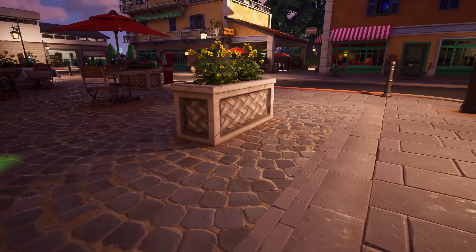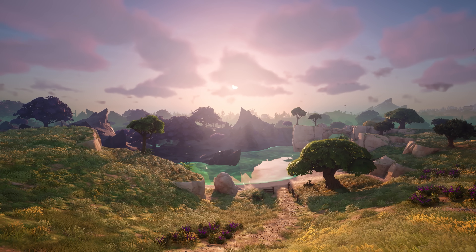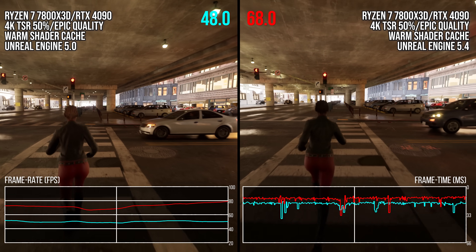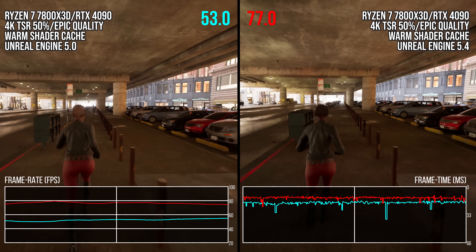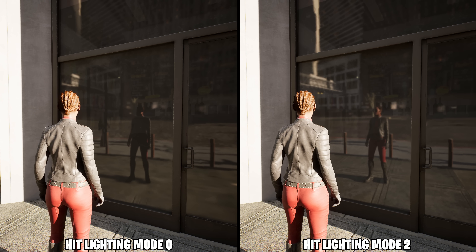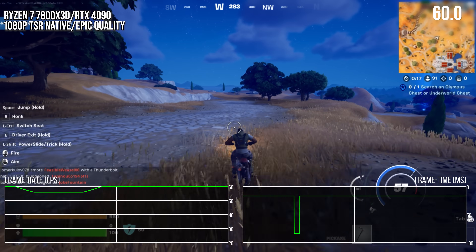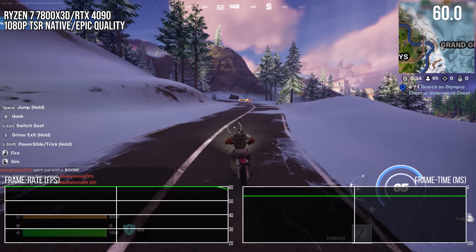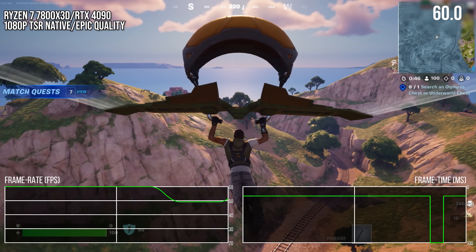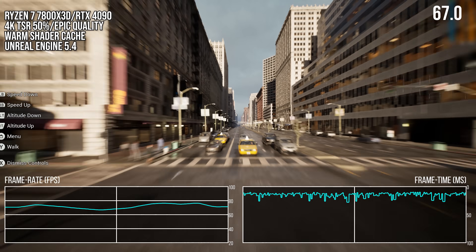That covers Unreal Engine 5.4 on PC. As Epic said, it does indeed improve CPU performance by a lot — that 40%-plus performance improvement while looking essentially the same is awesome. Unreal Engine is also improving visually with higher quality presets for PC GPUs. Still, the engine could use some work in specific areas, especially frame time stability. Shader caching still needs work — their own game Fortnite as a measuring stick is still failing in this aspect, stuttering something fierce on big CPUs. And hopefully something is done systemically at the engine level to alleviate traversal stutters, which are still all over the Matrix demo and found in essentially every Unreal Engine game.